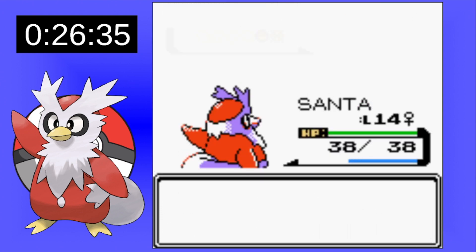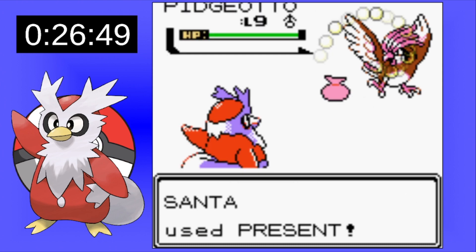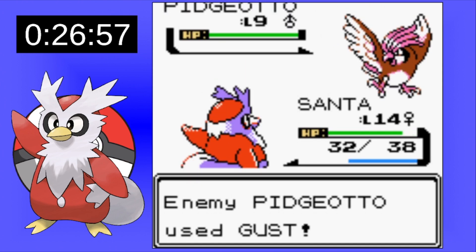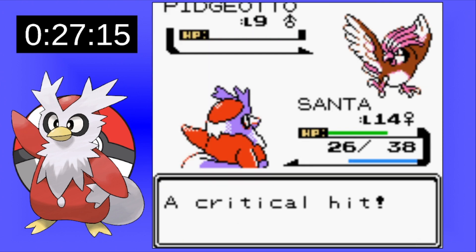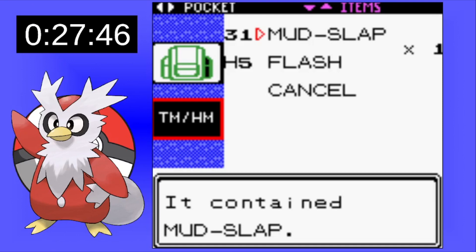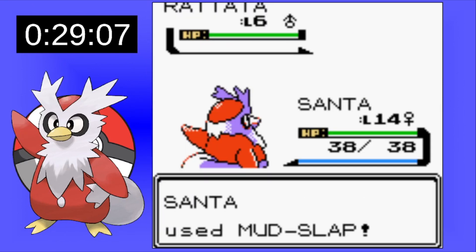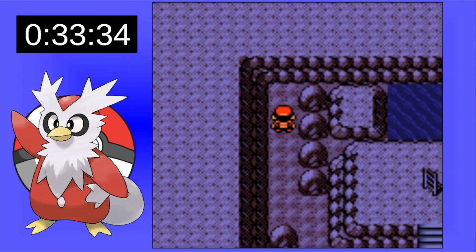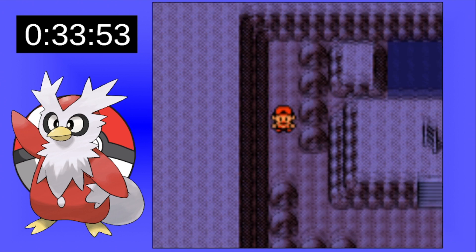On attempt number two we get back to the Pidgeotto. We start off healing it up but we do finally get a critical hit, which we desperately needed. We now have access to Mud Slap — a much-needed second move for our Santa. I also end up finding the TM for Swift in Union Cave, another much-needed move.